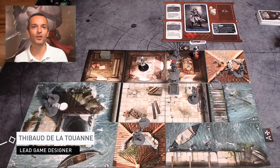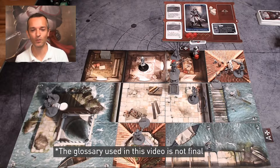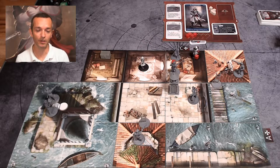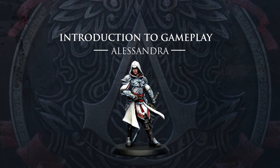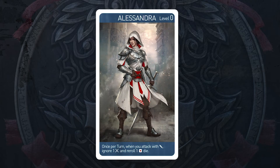Hi everyone, I'm Thibault Delatouane, lead designer of Assassin's Creed Brotherhood of Venice, and today I'd like to give you a short intro of one of the playable characters, Alessandra. We can see Alessandra right here, and she's a tank player, meaning she's focused on combat or protection of other assassins.